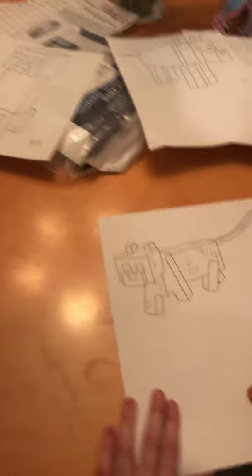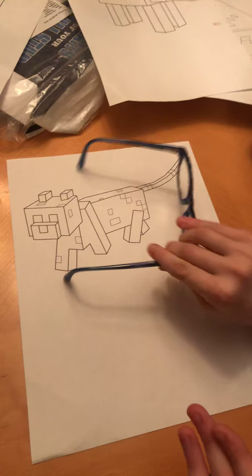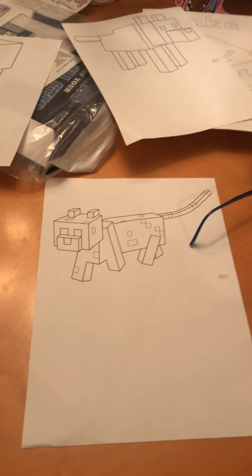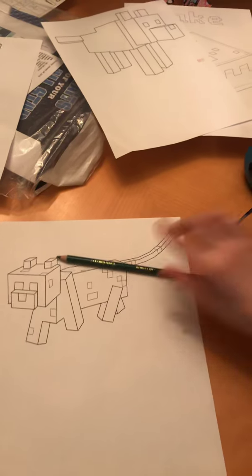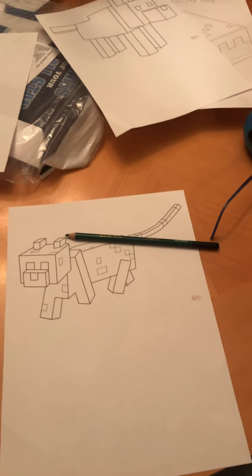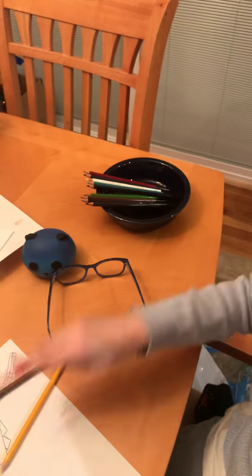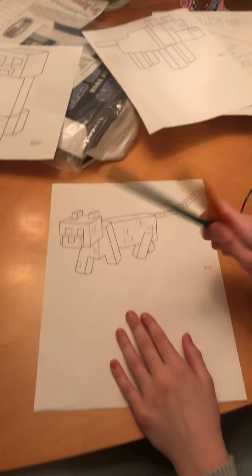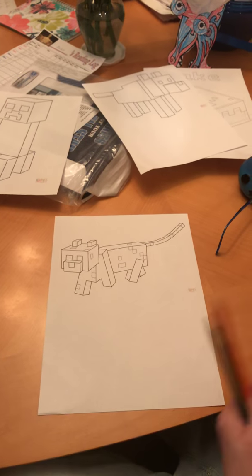I'm going to do the ocelot first because, you know, ocelots are better. They're Minecraft. So I'm going to close my eyes, take my glasses off, and I'm going to take three pencils. I got green, yellow, and orange. That's great colors.